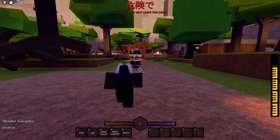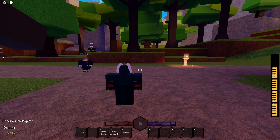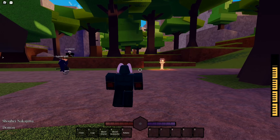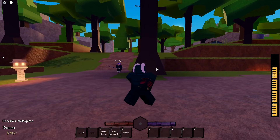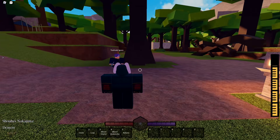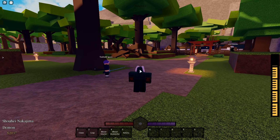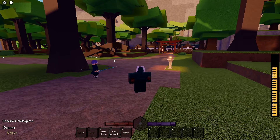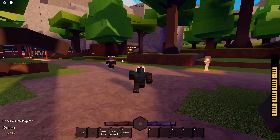Alright guys, now moving on to the second water ability — we have Water Wheel. Go ahead and showcase that skill for us real quick. As you guys can see, I think Water Wheel has to be the coolest one because I'm a big fan of the water wheel. Go ahead and use it one more time — it just looks amazing in red. For some reason Water Wheel in red just looks so much better than the original blue one.